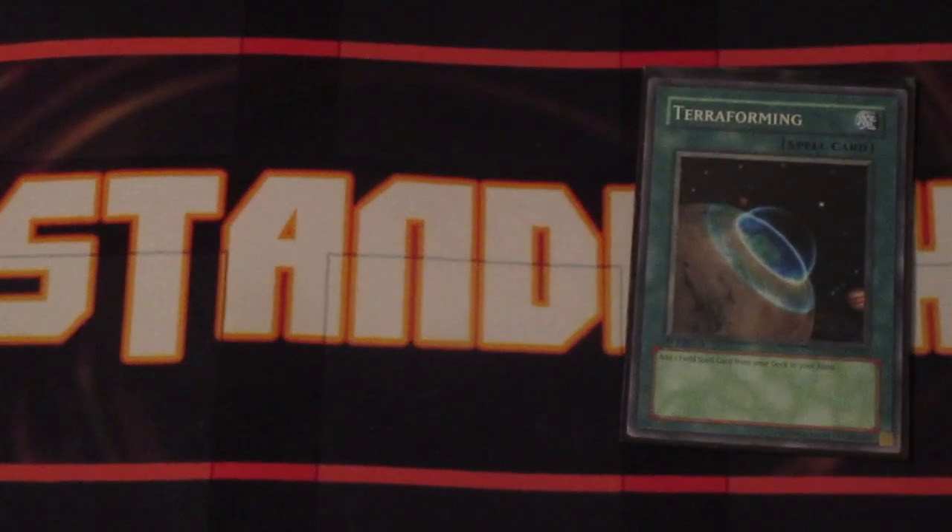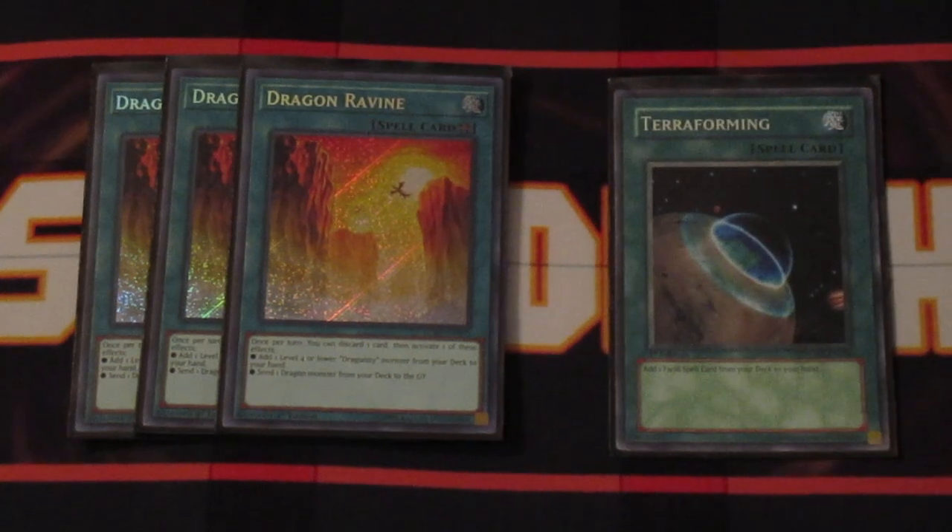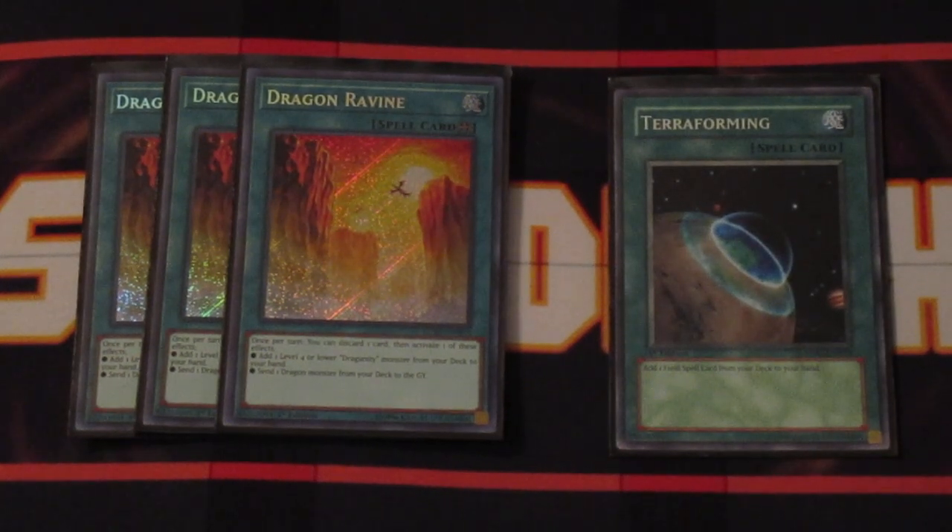We're going to have Terraforming and three copies of Dragon's Ravine. Ravine is just awesome in this deck. Discard any card from your hand and you're sending a Dragon-type monster from your deck to the graveyard, so you can literally set up your graveyard for any number of plays moving forward. Terraforming allows you to see this card one more time, so it's almost like having four copies.